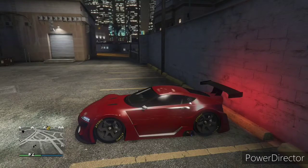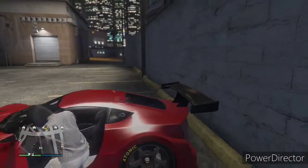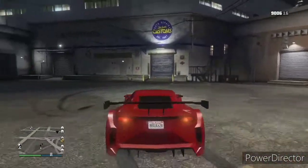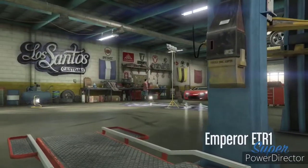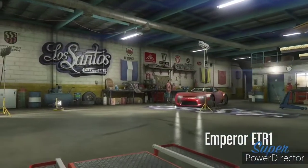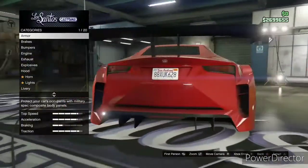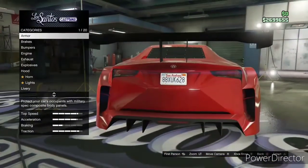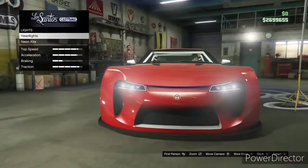Alright, what's going on guys? Today I am going to be respraying the Emperor ETR1 — I won this car off the casino wheel. It has a huge spoiler on the back which I want to get rid of, even though spoilers are one of my favorite things, but it costs six thousand dollars to get a spoiler off, which is ridiculous.